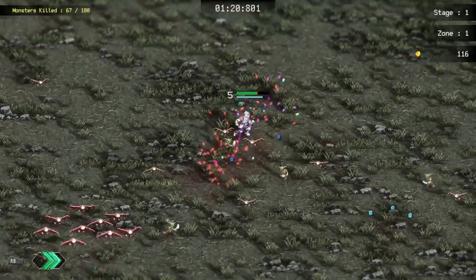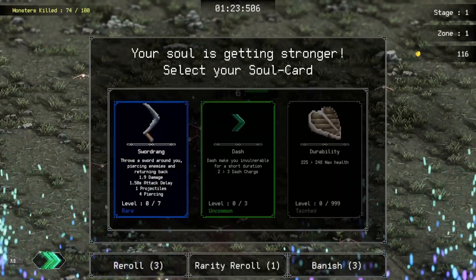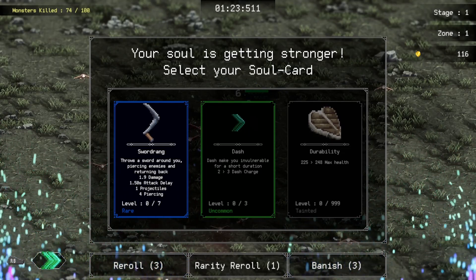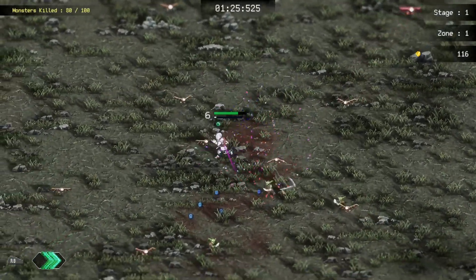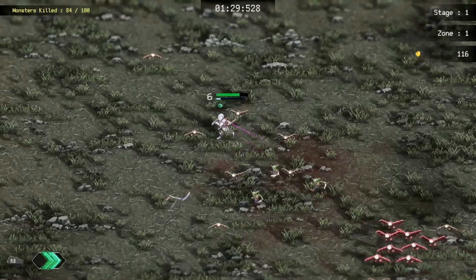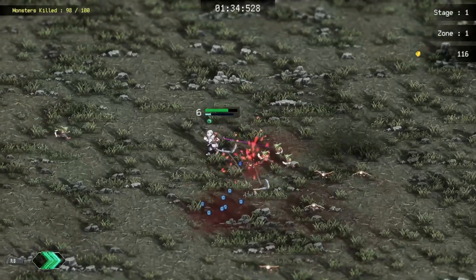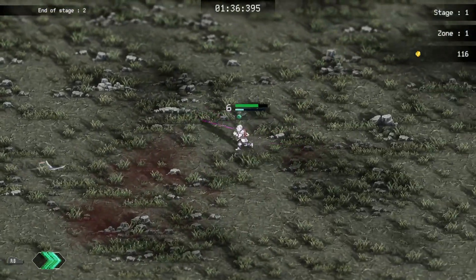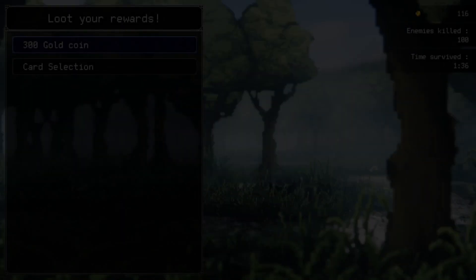I'm not in a position to do speedrunning myself because I'm not playing it as often as those guys are. But there's a lot of good people in the Discord who play this game a lot. Sword Rang — I've played with this one before. It's a sword which pierces through enemies and it throws. So we are going to take it. More projectiles is pretty much always good — I can't ever see a time when it's not. We just need to survive.